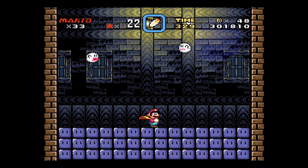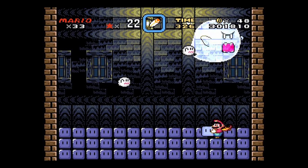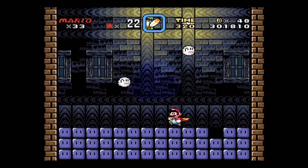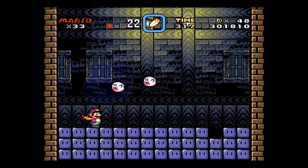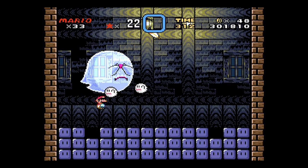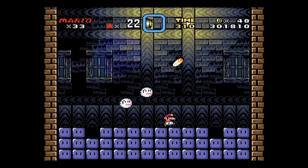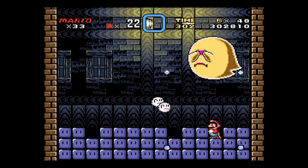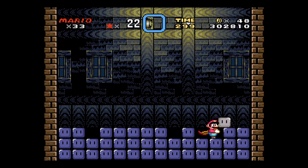So this Big Boo boss — you've got to knock these blue blocks into him. You kind of pick them up with the run button and use the directional buttons to control where you kick them around. And then once you know the pattern, you kind of know where he shows up. Hit him three times. That's all there is to it.